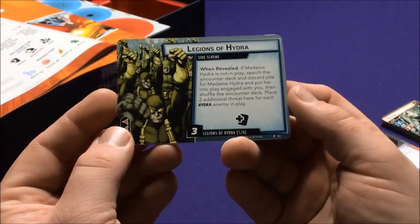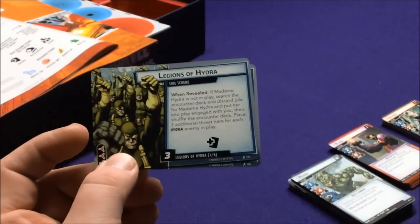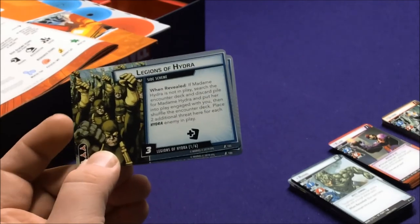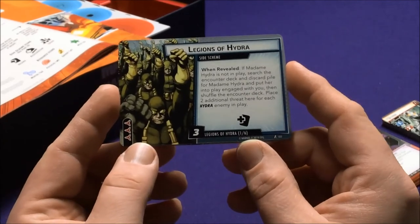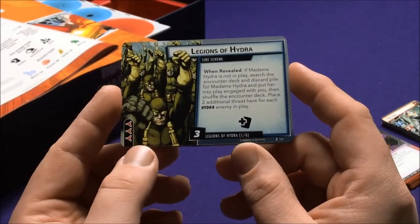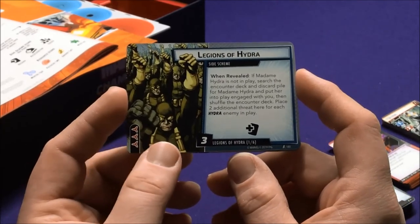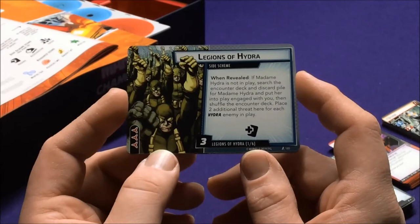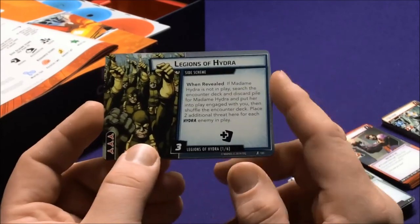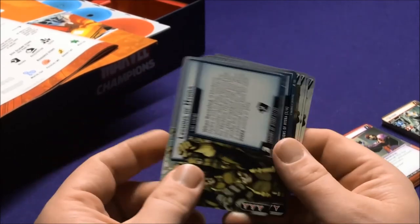There are two more bonus side schemes you can swap in. We have the Legion of Hydra: when revealed, if Madam Hydra is not in play, search the encounter deck and discard pile for her, put her into play engaged with you, and shuffle. Place two additional threats here for each Hydra enemy in play. If you play this with other villains that have Hydra cards — especially with the Red Skull coming out — it's going to be a lot harder. This one actually gets two of those schemes.